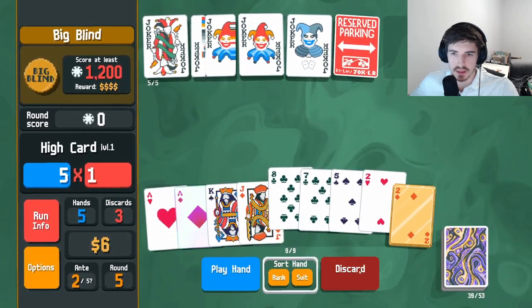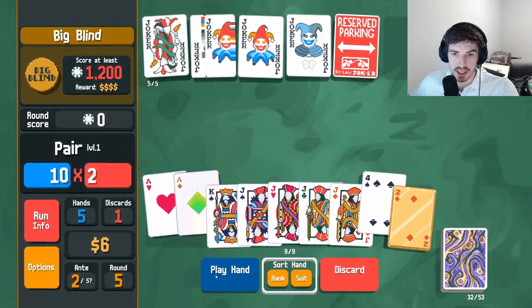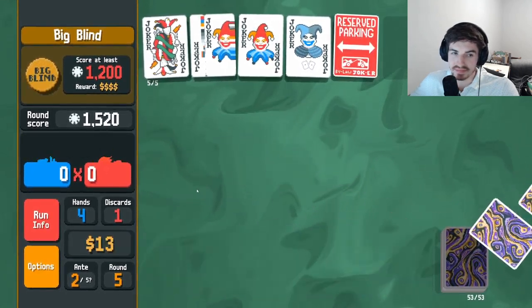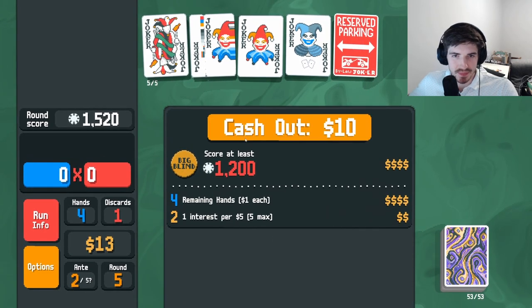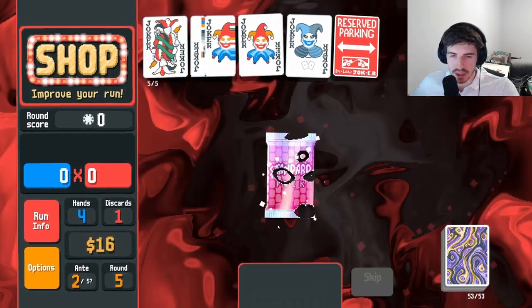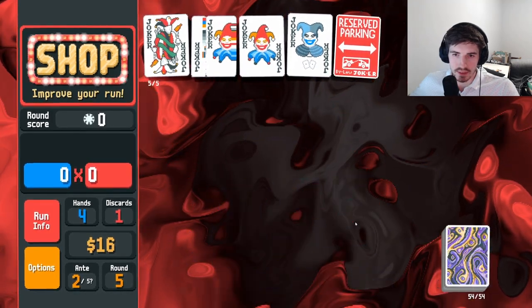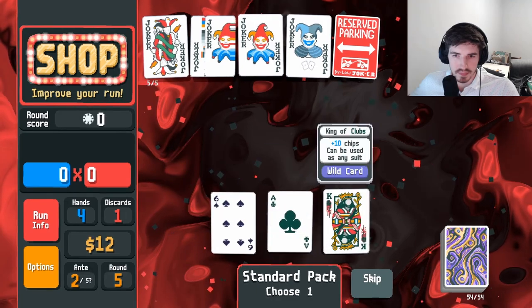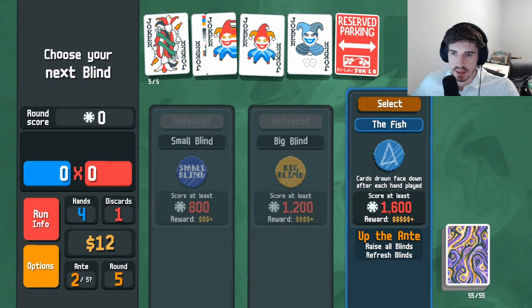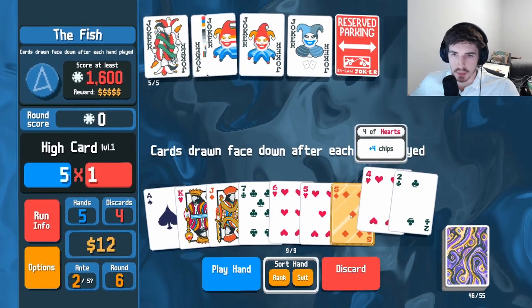Let's go here — discard a few times. That's a lot of checks. Huge. Oh, this is going swimmingly. I'll buy a Strength — why not? I was hoping to get an ace card. Take a king, sure. Cards drawn face down after each hand played — okay, I think we can work around that.